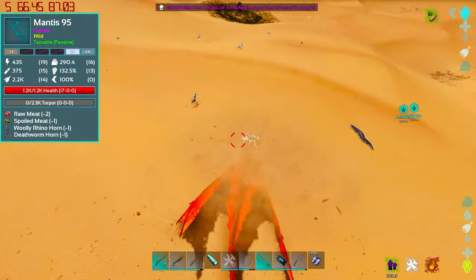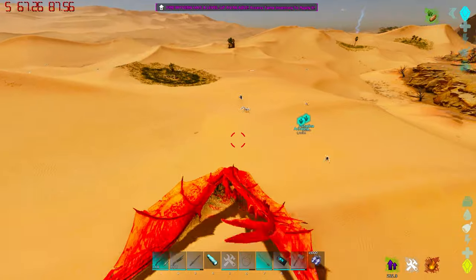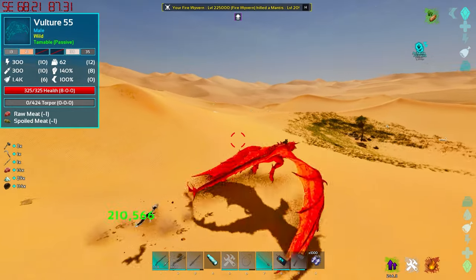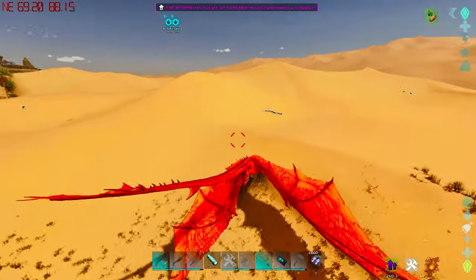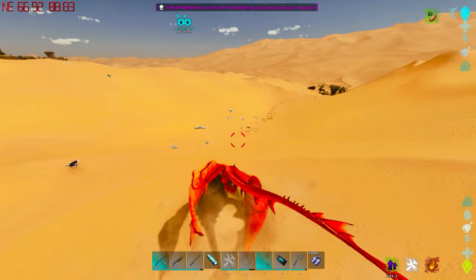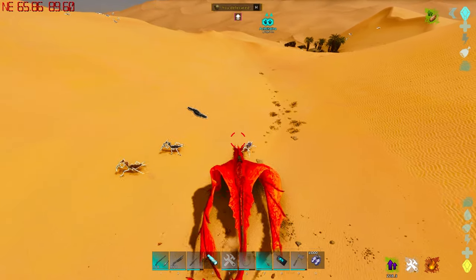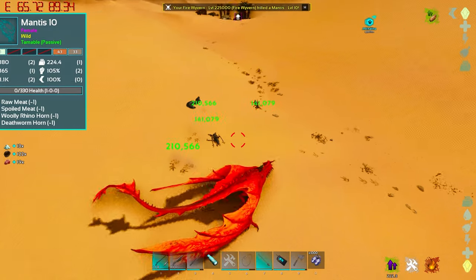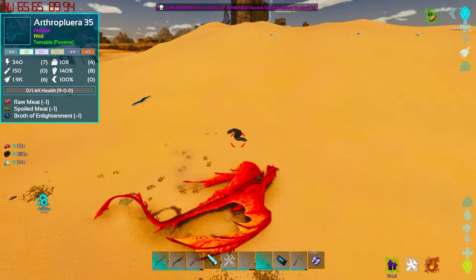I would say you can easily get around 3,000 Organic Polymer in an hour — probably more — because the number of mantises that spawn on this map is kind of wild. At 20 a pop, I just killed two, there's another chunk, I go over here, kill another one — there's 60 — and I haven't even really tried. This video is three minutes long and I've already got 184 Organic Polymer.